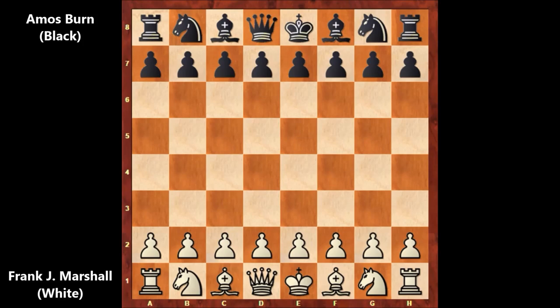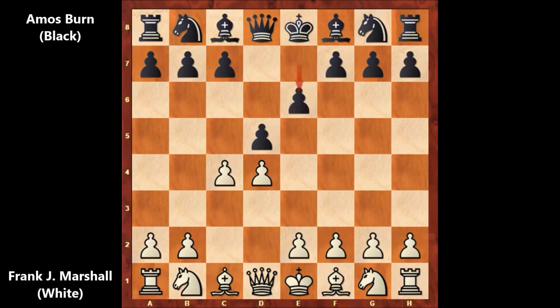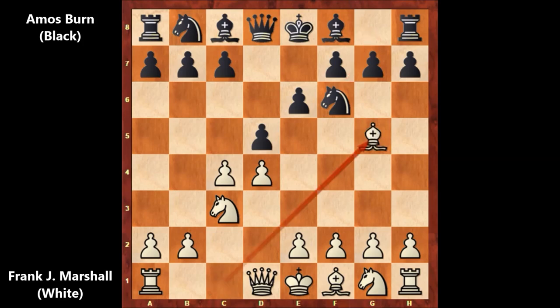Let's check out how this game went on. Frank James Marshall starts the game with d4, d5, c4 — Queen's Gambit declined by Amos Byrne. Knight to c3, knight to f6, bishop to g5, pinning the knight, bishop to e7, e3.